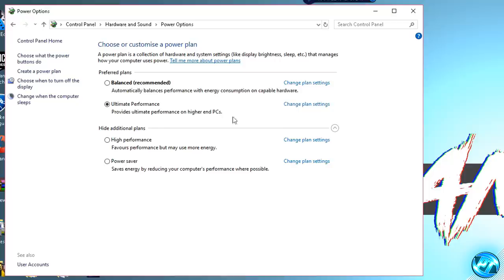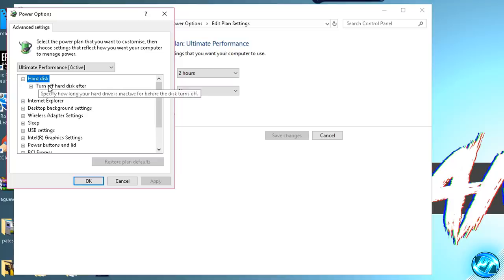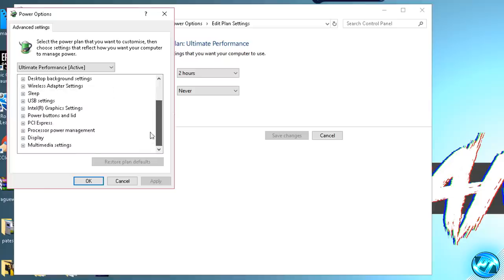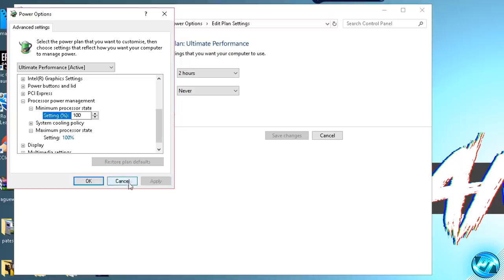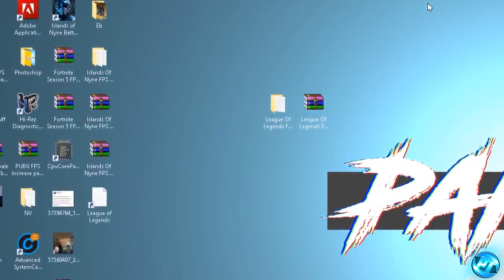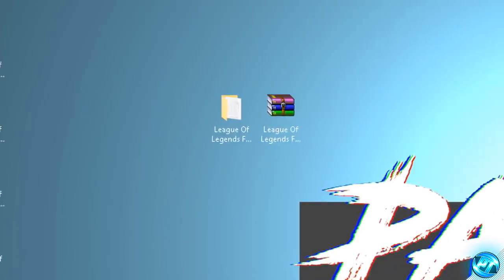Once you've selected your power plan, go to change plan settings, then click change advanced power settings. Inside, go to hard disk, then turn off hard disk after — double click on that option, go to setting, and set the value to zero. Press apply, then scroll all the way down to processor power management. Click on that, then go inside minimum processor state and maximum processor state and ensure both settings are set to 100%. Once done with both, press apply and press OK. Save changes to power options — your Windows power options are now optimized. This is completely safe, it won't cause instability, lag or increased heat.